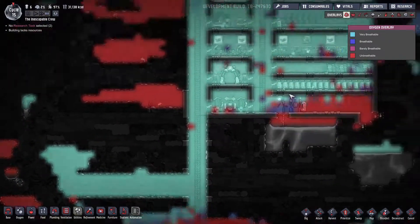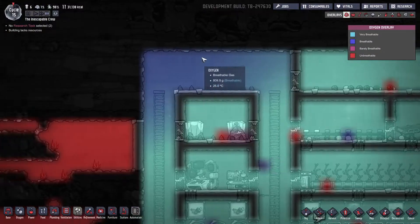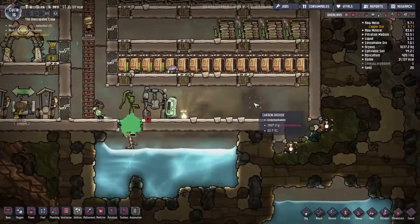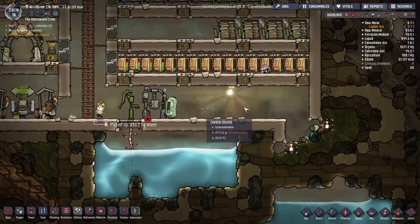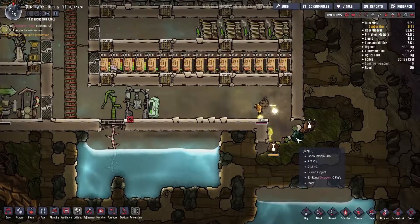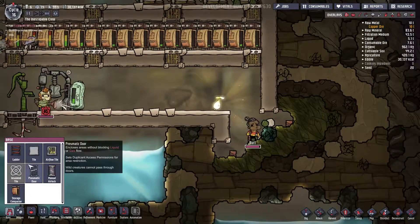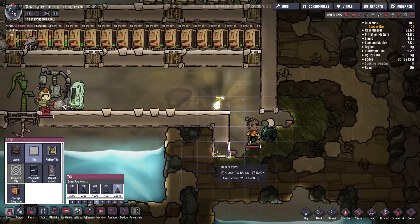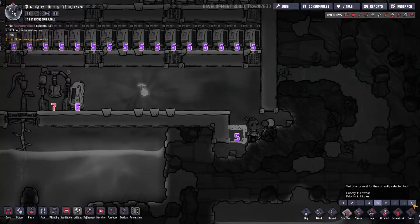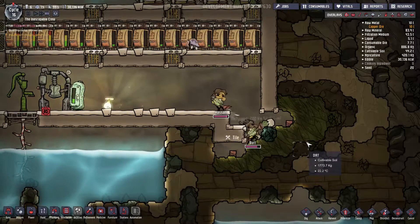Look at all this. Look at the clean air! We've got some dead air, but we just dug this out, so it's going to get sorted out eventually. The only ugly part about this base is this horrible situation over here. I mean, you're stuck down there, genius. Somebody get him out of there before he dies. Idiot.